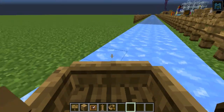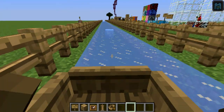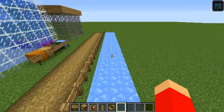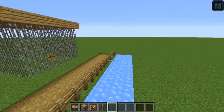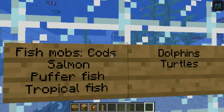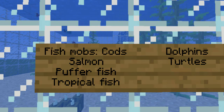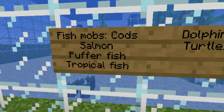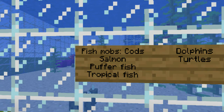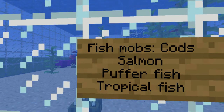These are fish — there are legitimate fish models now. The raw fish, the normal fish, whatever they used to call it — it's now gone, it's now called a cod. There's salmon, puffer fish, and tropical fish. They still have the clown fish model — I don't think there is a clown fish specifically but it still shows a clown fish in the item, which is weird. You probably should have a clown fish in there.